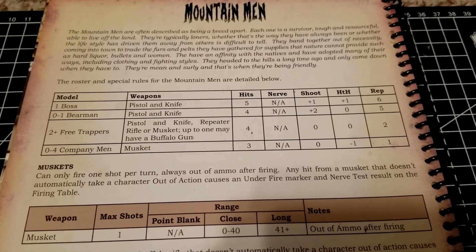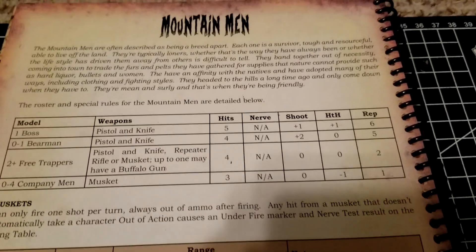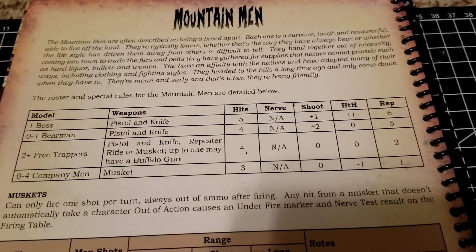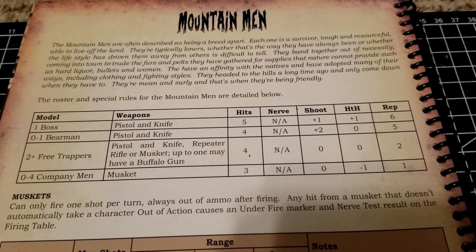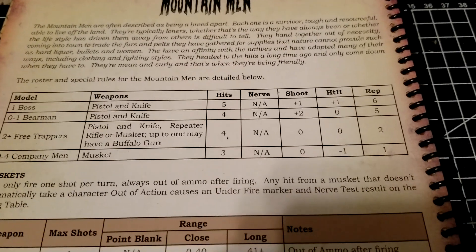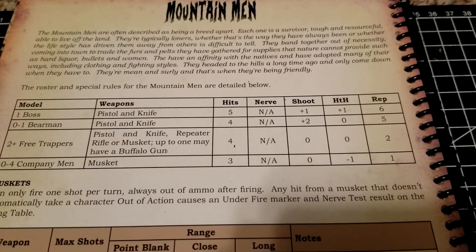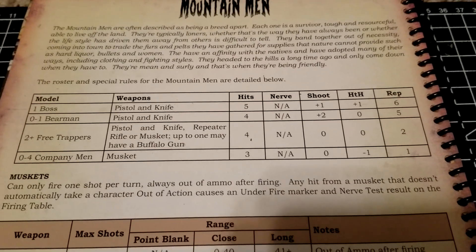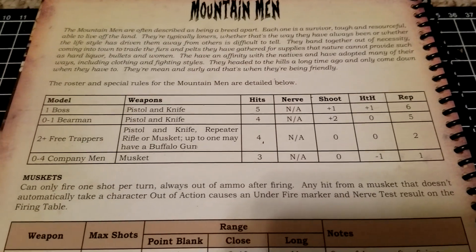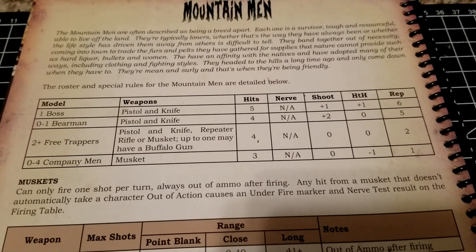With these guys we have to have a boss as normal. He will have a pistol and knife — as you can tell, just about everything in here will have a pistol and knife if you want to go that route. Pretty typical stuff, although this faction he does get a plus one to hand-to-hand built in. The Bear Man is our standard guy but has no extra hand-to-hand bonus, although he does have the pistol and knife.